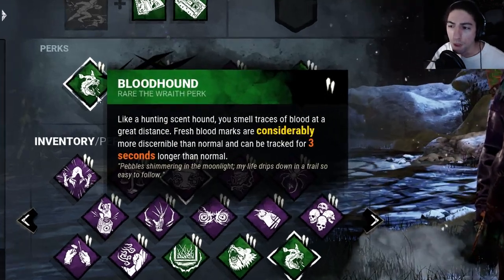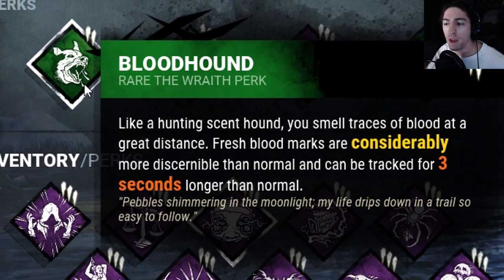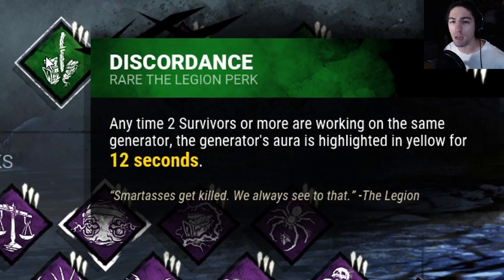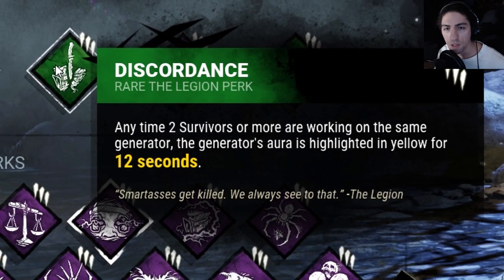We got Bloodhound — considerably more discernible blood marks than normal and can be tracked three seconds longer. Then we got Discordance — so if two or more people are working on a generator at a time, I get the generator highlighted in yellow for 12 seconds.